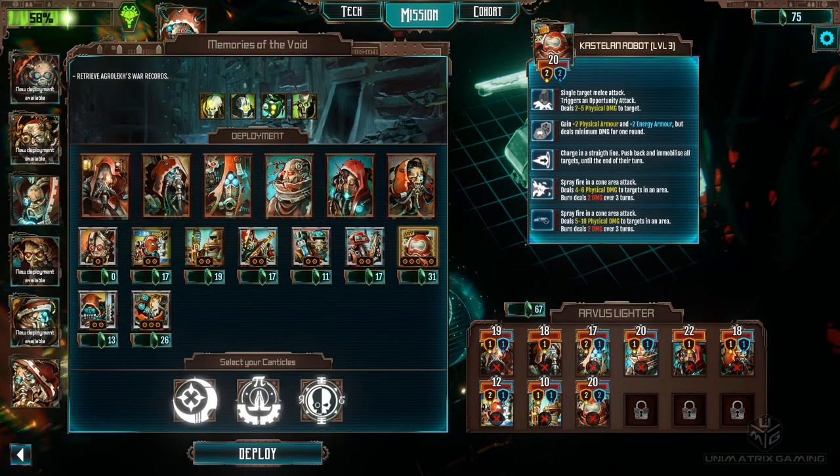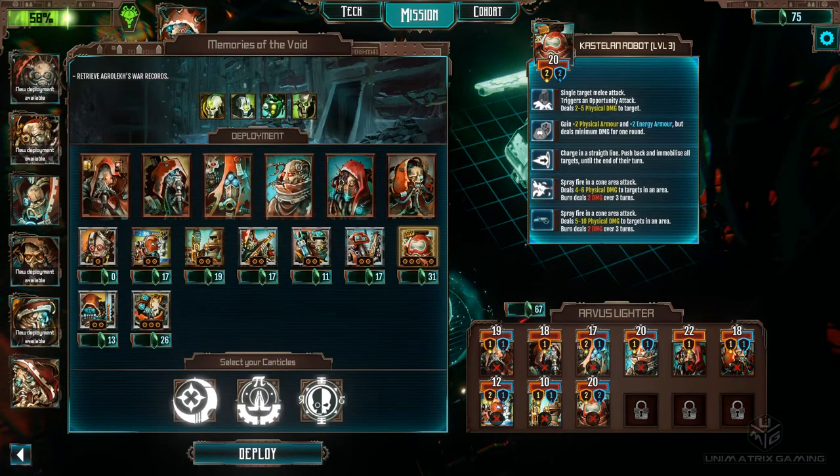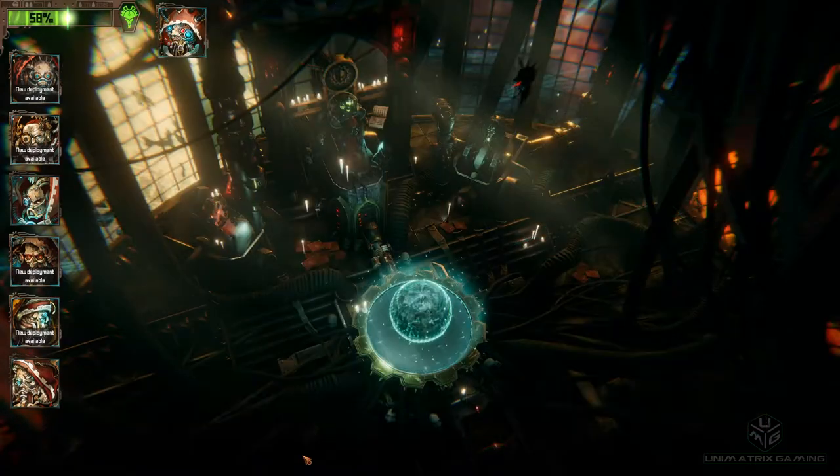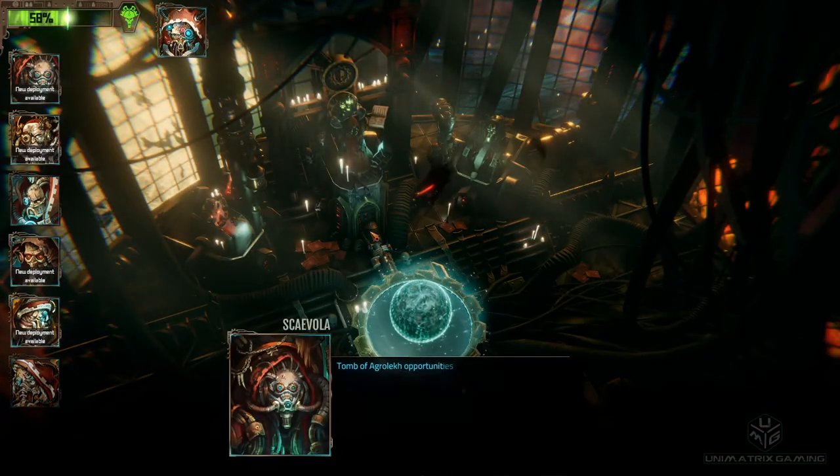So what are the Castellan's perks? He's got a melee attack that does 2 to 5, a buff to his physical and energy armour, he can charge, and he's got a flamer. Should be quite interesting - lots of immolation potential. Let's go.